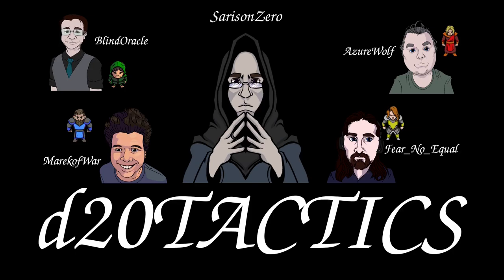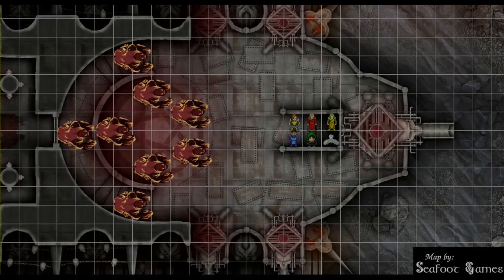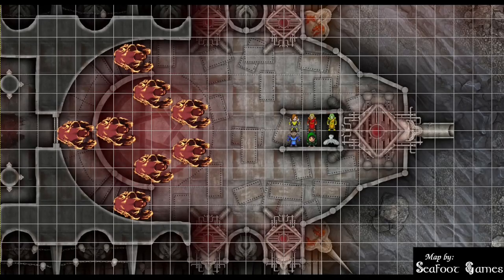This is the second encounter of a demonic incursion, so if you missed the start, you can find a link to it in the description below. Grab your dice, draw your sword, and let's jump into combat. Hit points, abilities, spells, items in hand.